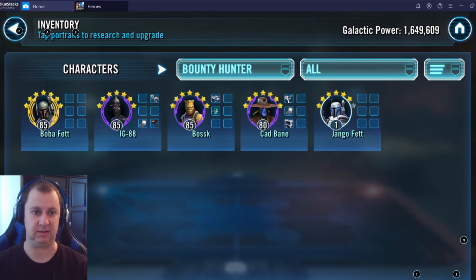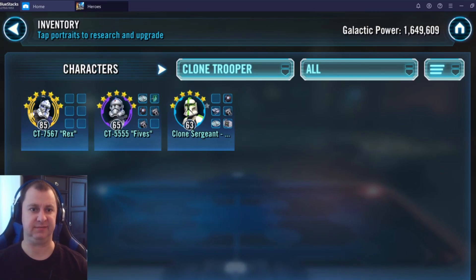Having them all at Gear 11 is also going to help you beat the Chewbacca event, which you obviously need to navigate the Falcon. For your Clone Troopers, I see you have Rex and Fives. Clone Sergeant is okay but has kind of fallen out of favor. The big pieces you're missing are Echo and ARC Trooper. Echo does pop up in the Fleet Store quite often, so if you can pause on those Zeta mats for now and obtain them through a different channel, that would really help you get your Clones ready.